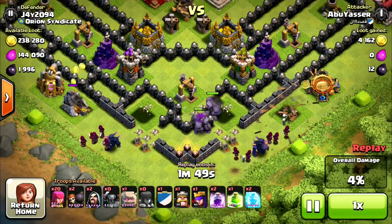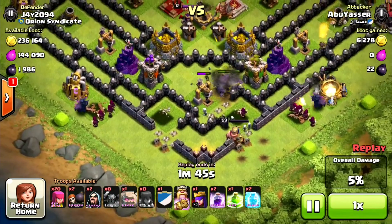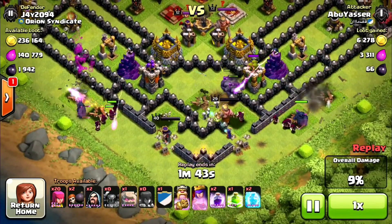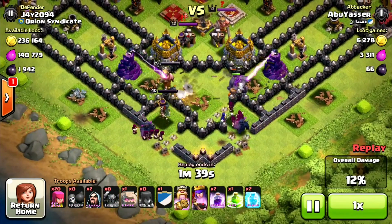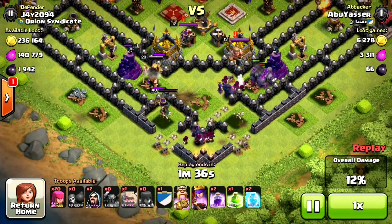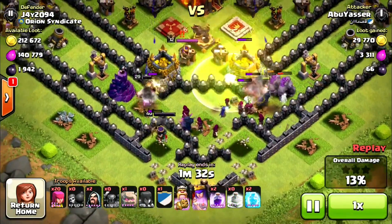There's his wizards. His golems are moving forward and he's dropped two peckers, his king, and his queen. They're all in the center just there trying to get the defenses down. Look at my queen doing so much damage on that king — it's distracting him and he's going for that level eight wall.